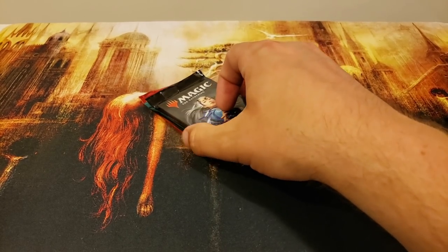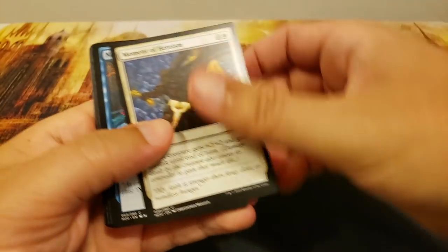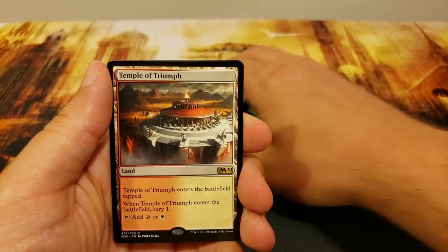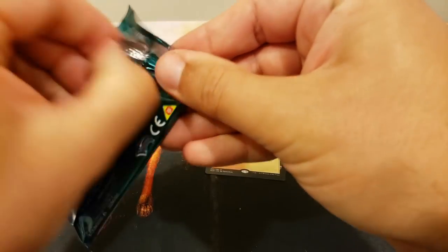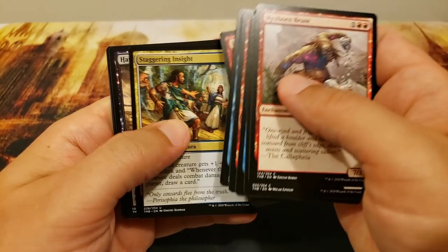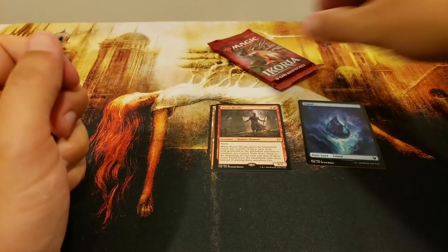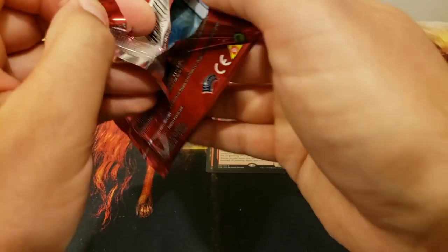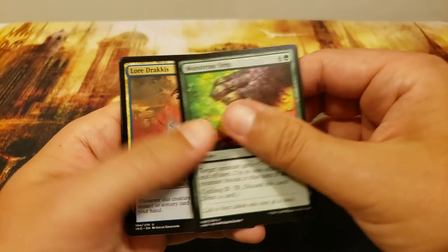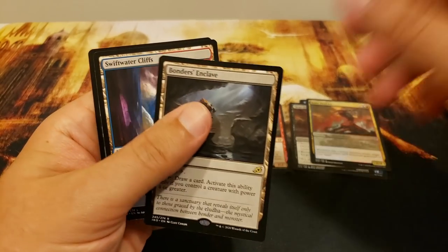Next up we've got patron Travis — you're getting Core 2020, Theros Beyond Death, and Ikoria. Starting with Core 2020, looking for Veil of Summer: no Veil, but a Temple of Triumph. Come on, let's get the big hit — Hateful Eidolon and Storm Herald, a really fun combo card. Then with a Pokemon land Island. Onto Ikoria for your final pack: Lord Dracus, Heartless Act, and the Bonder's Enclave — some cool cards in there. Thank you, Travis.